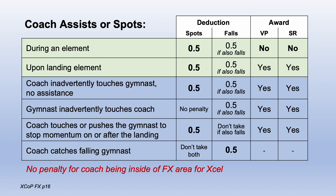Coach's spotting. As you can see here, there are several things that can happen, but most likely it will be a coach on the floor spotting a back handspring. First, there is no penalty in Excel for a coach on the floor. This spot will result in a 5-tenth deduction, plus an additional 5 tenths if they also fall. The element is not awarded value part credit and cannot fulfill requirements. However, if the coach only spots the landing, they still get the 5 tenths off but will receive value part credit and can use it for requirements.